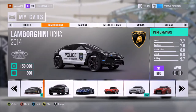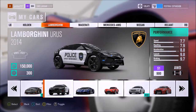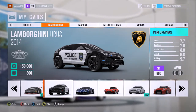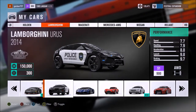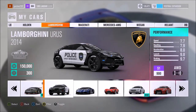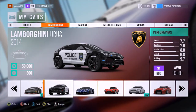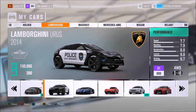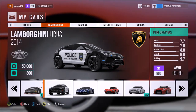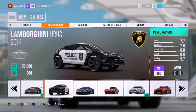Lamborghini Urus — this was the second car that I managed to pick. You have like festivals and when you open your second festival you can pick a car to keep. I chose the Lamborghini Urus and I put this police speed enforcement skin on it, just because it looked amazing.